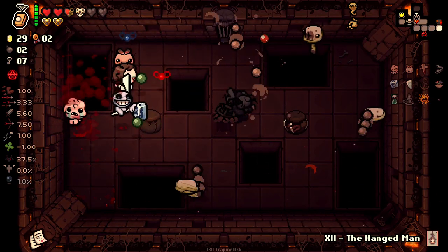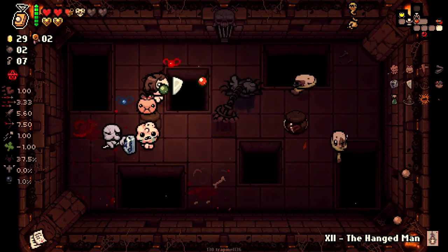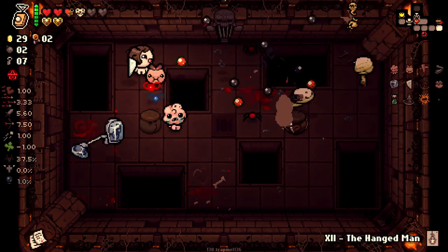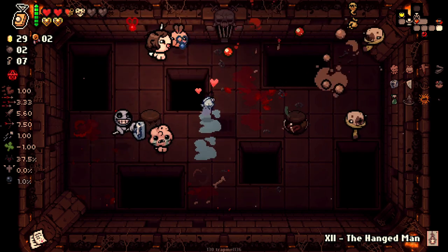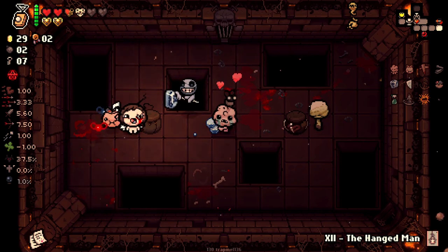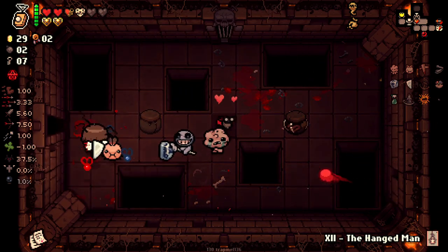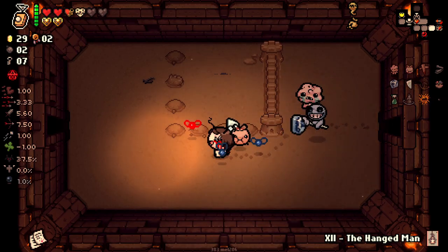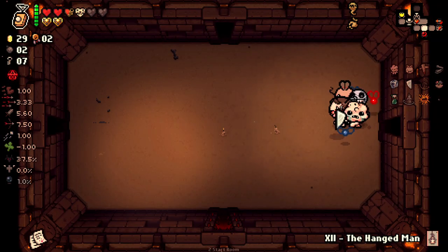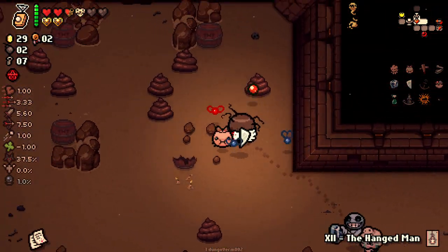It ended up working out a little better than I thought. It's a different version of these guys — normally we see the herming ones. These guys are poop spewers, by the looks of it. Some poopy mouths going on. I think for the rest of the floor, we can probably make it work with our cardboard soldier dude. I wonder if we can get into the secret room with our cardboard box on — I bet you can.